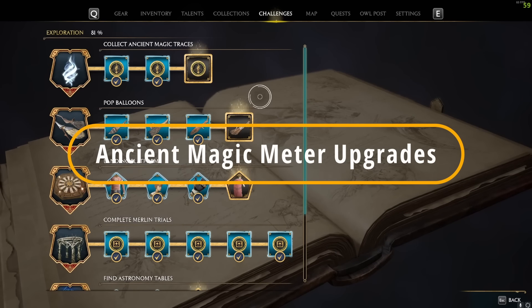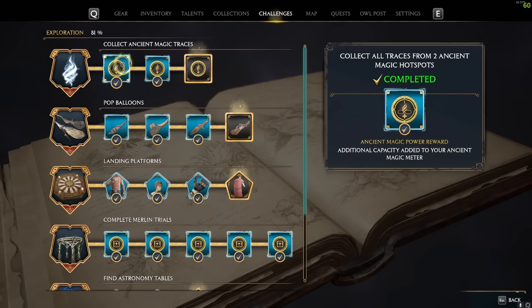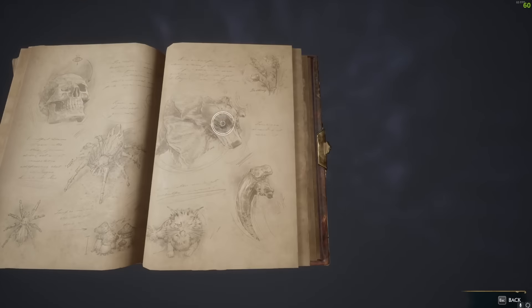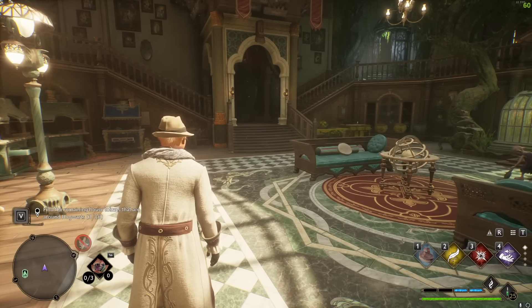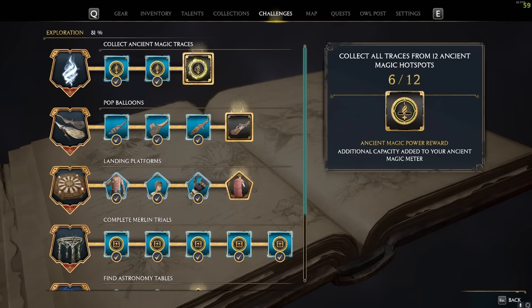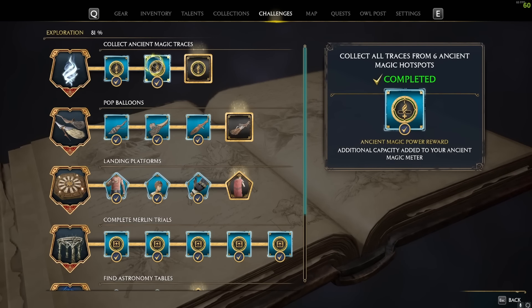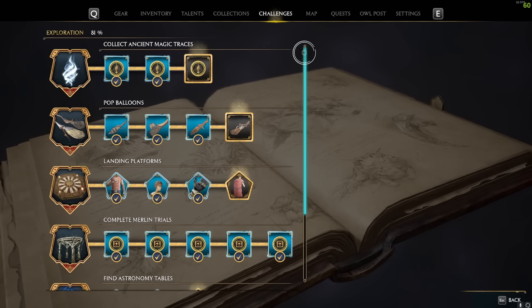Don't neglect your Ancient Magic traces and your Ancient Magic meter. When you collect traces of Ancient Magic throughout the world, you get an increase to your Ancient Magic meter — each one adds an additional bar in the bottom right. I currently have four of these and I'm 6 of 12 toward the fifth and final bar. This is really useful particularly early on as it gives you an option for a super high amount of damage, so getting that third bar early is really crucial.